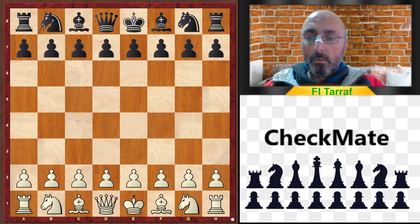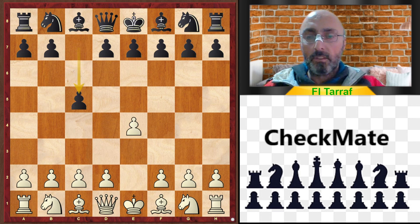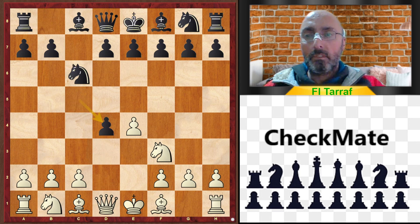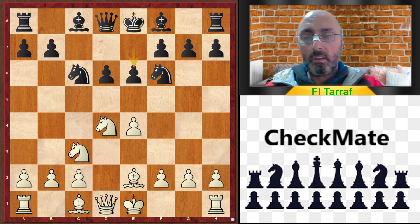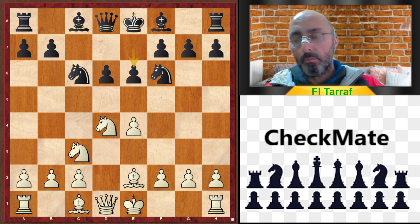Welcome to a new video and a new trap. The game started with e4, c5 — the Sicilian Defense — Nf3, Nc6, d4, cxd4, Nxd4, Nf6, Nc3, d6, Be2, and e6. This is the Scheveningen variation with Bishop to e2.